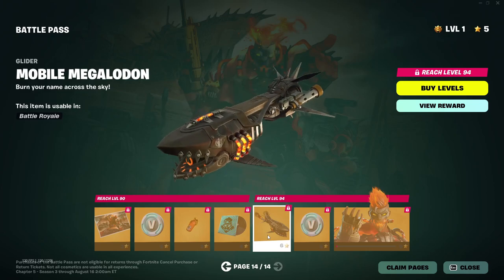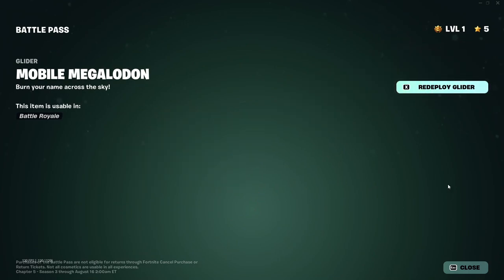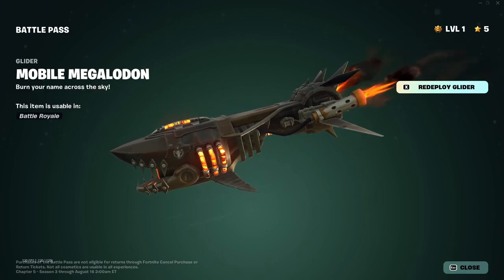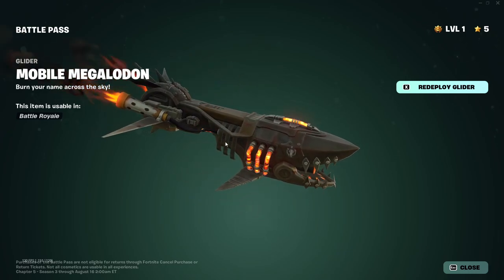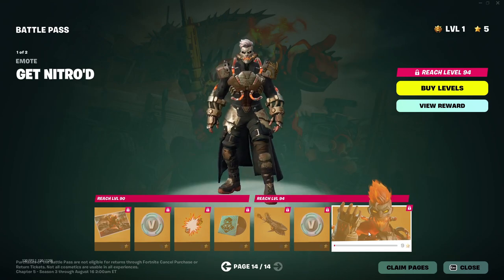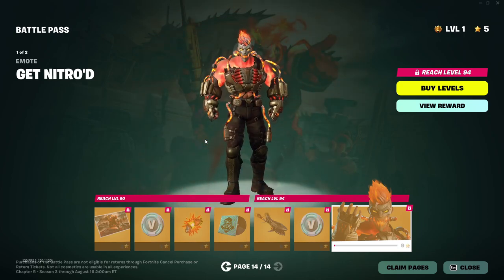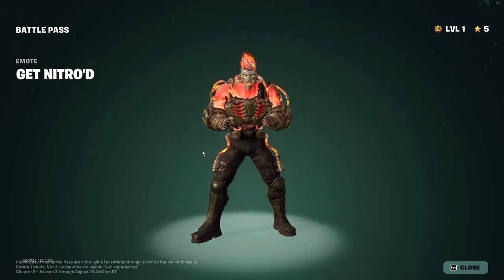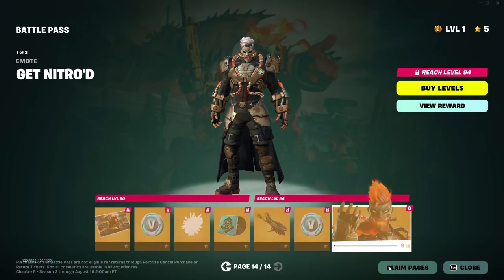Mobile Megalodon — wow. W glider. Let's get a redeploy on that. That was really good. I love that shark — that is cool. Big old turret in his mouth, just primed, ready for battle. Like that. More V-Bucks. And last but not least, Get Nitro'd emote. Oh shoot — is that reactive upon victories, or is this a built-in emote? I think it's a built-in emote. I like it. That's a W emote.